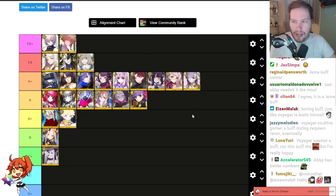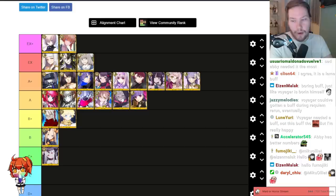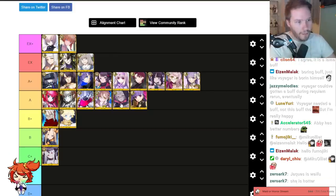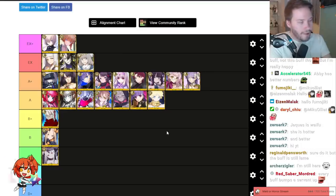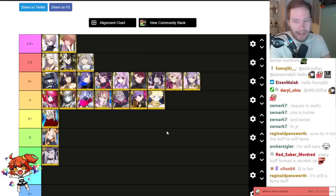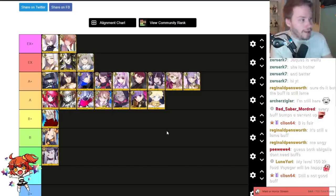I had him at B+ and I remember when I did the tier list there were people mad that I didn't place him in the same tier as Jacks, because they are very similar in farming and DPS, and both support your team. I did place Jacks on A and Voyager on B+, but with this I can now place them in the same tier — a small bump. I don't think Voyager will be anything groundbreaking for farming or bosses. He's a solid servant you can absolutely use, but not an amazing one.